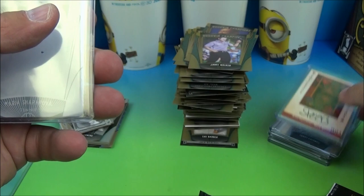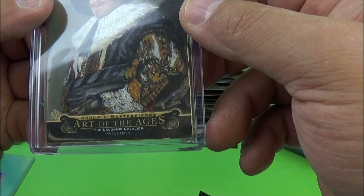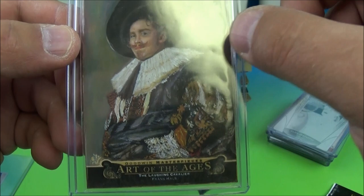And I got a Maria Sharapova 101 printing plate. The coolest card I got, which was in the very first pack I busted of any of this stuff, was an Art of the Ages - Laughing Cavalier by Franz Hals - a Masterpiece. Somebody actually painted on this card, there's actually paint on here, it's not like a reprint or anything. On the back you can see the signature - 101. Kind of neat stuff, right? Well, there you go, thanks for watching everybody, stay tuned, be back at you real soon!